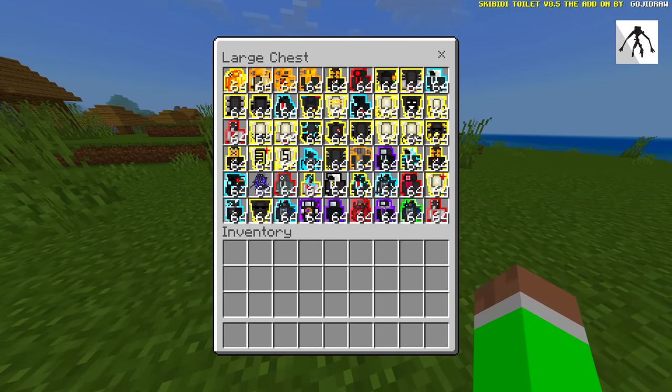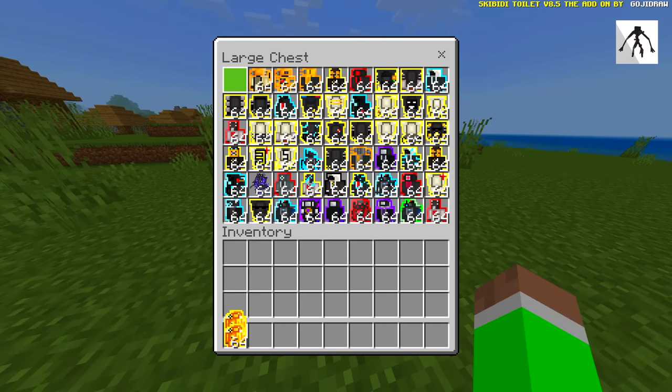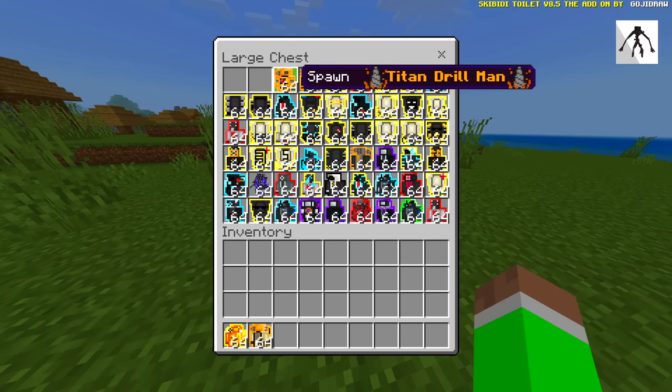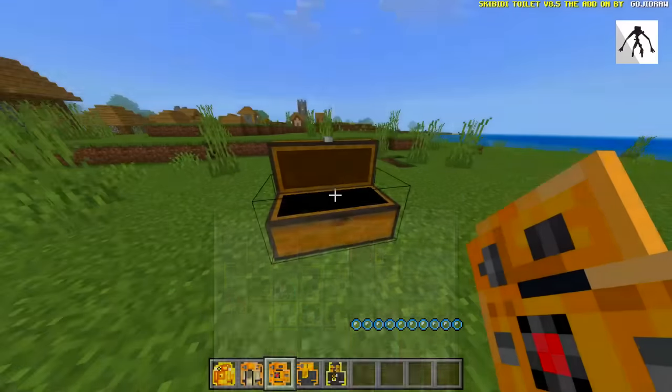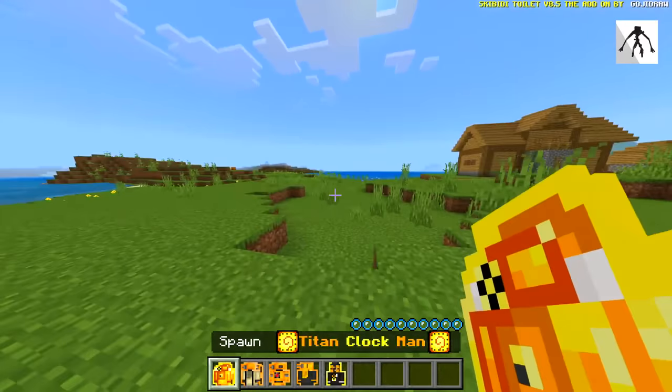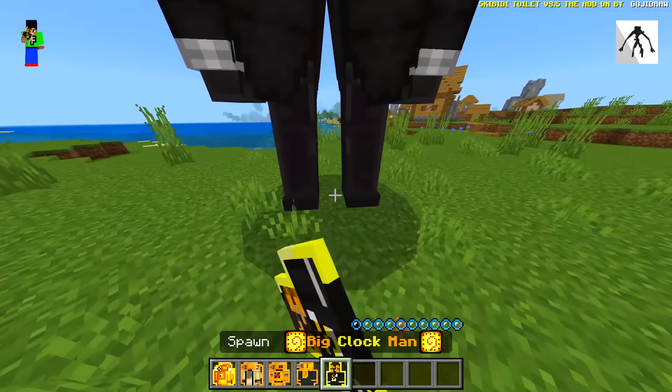The chest is completely filled up. We have titan clock man, drill woman, drill man, another drill man, and another big clock but this one is a titan version of it. Let me quickly show you guys the big version.